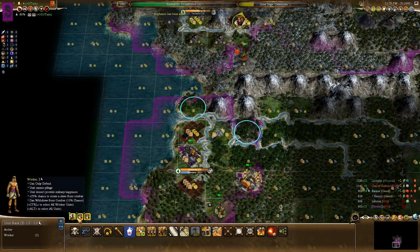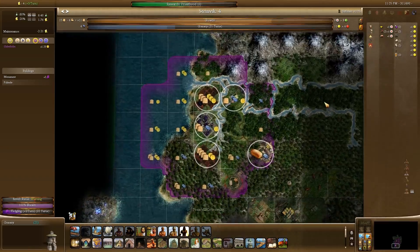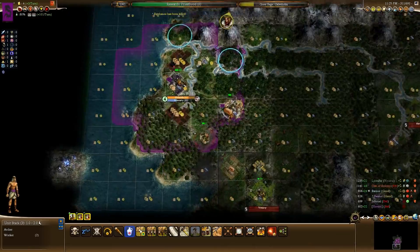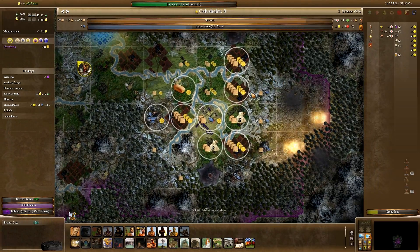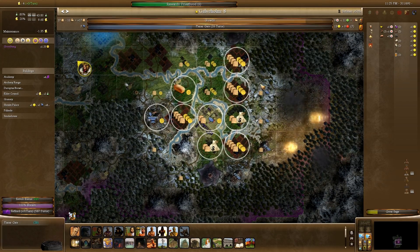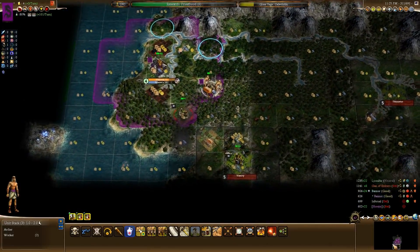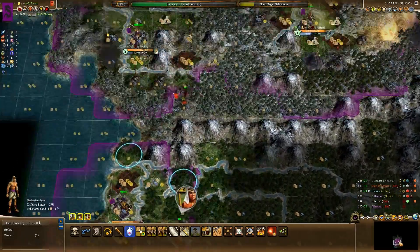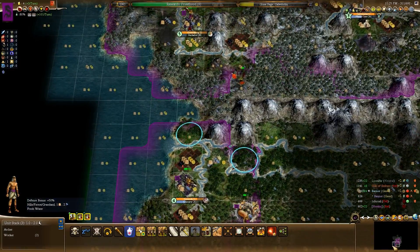This is certainly an interesting turn of events, to say the least. Blight is no longer affecting us - Perfecta Mundo. I still want to rush this out as quickly as possible. Look at this food coming in - yeah, I can probably afford to be a bit more liberal with my use of the Slavery Civic. Interesting. Alright, that's what we'll be doing here.